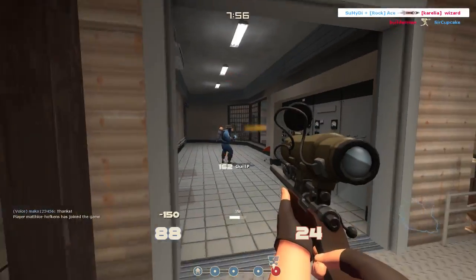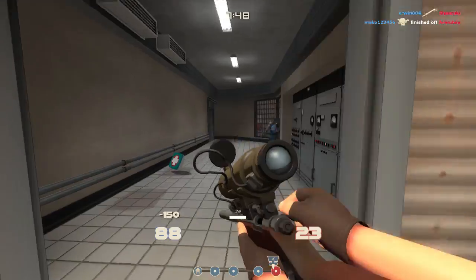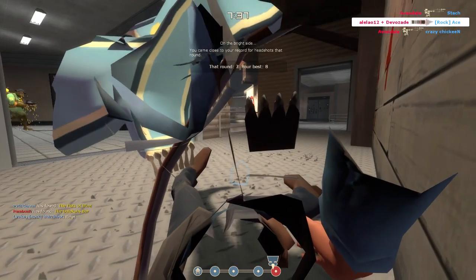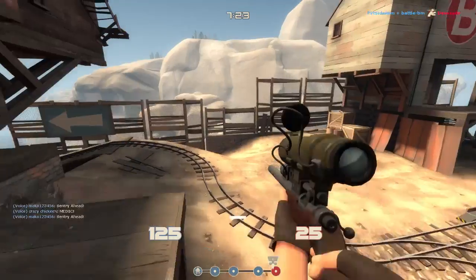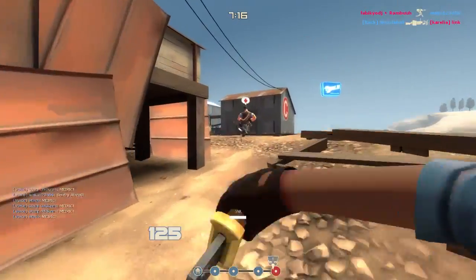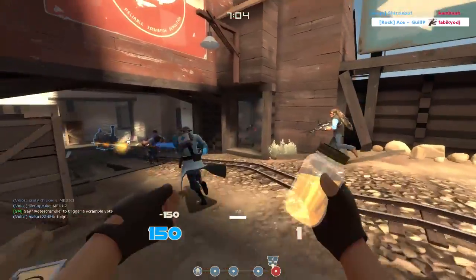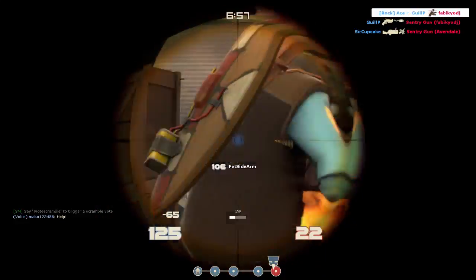Moving on to the melee weapons — if you are using Jarate it's a no-brainer, it's just the Bushwacker, because even though it does give you a penalty against fire, when a pyro catches you off-guard you are going to die with or without that weapon anyway. And if you are using the SMG, the Shahansha will give you the most benefits because in most cases you will have taken some damage by the time you need to use the melee weapon. If you want a reliable melee weapon, the stock weapon should be efficient enough to get the job done. And if you just want an additional edge against spies, the Tribalman's Shiv should be good enough, but that's just personal preference — the Shahansha is still recommended.